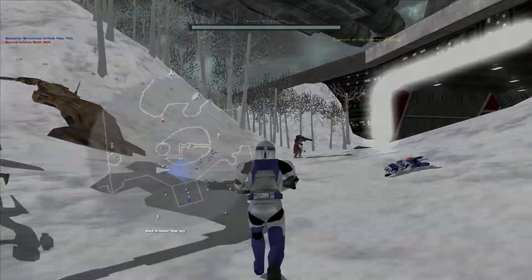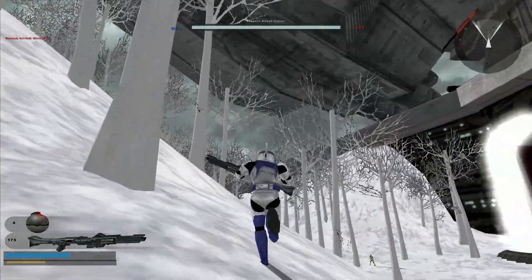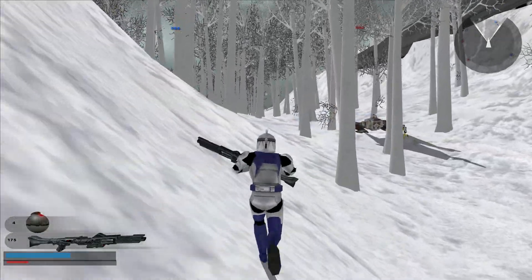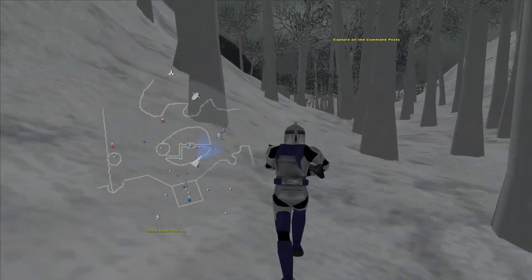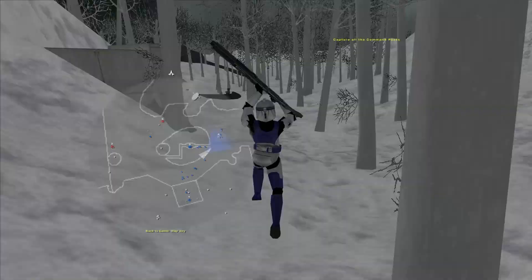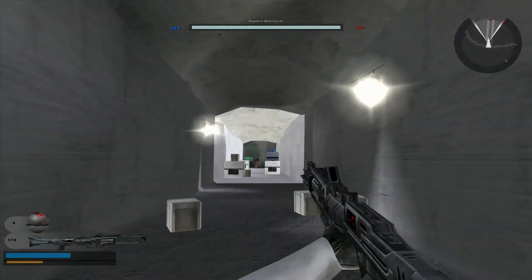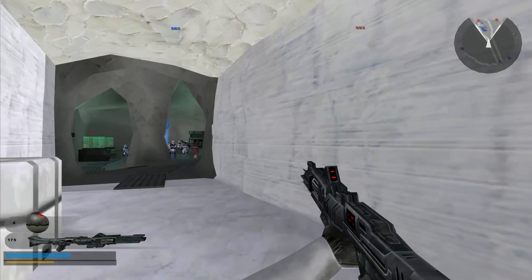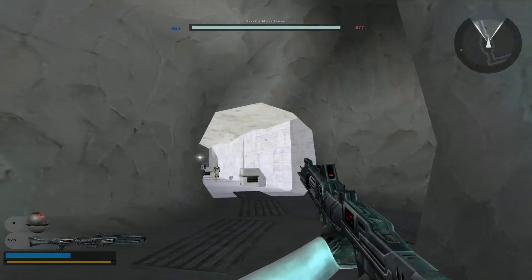Immediately the map splits up in two areas. Most of the units went right through the forest — the forest looks a little bit simple. You can see that in the middle there is a base or facility inside this little hill, with a command post under Republic control. There is a separate command post, and they use some Hoth cave systems.